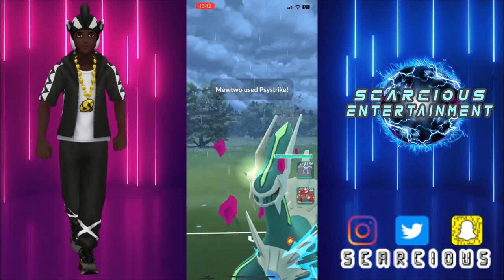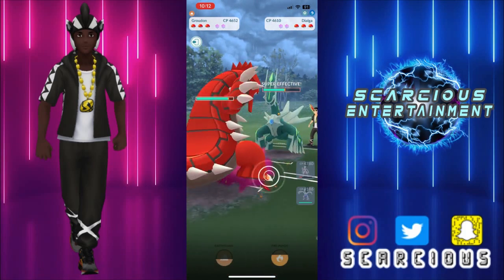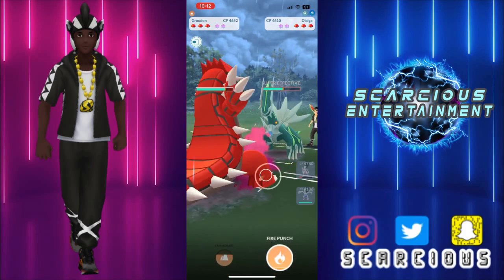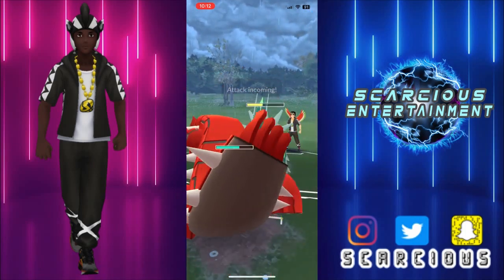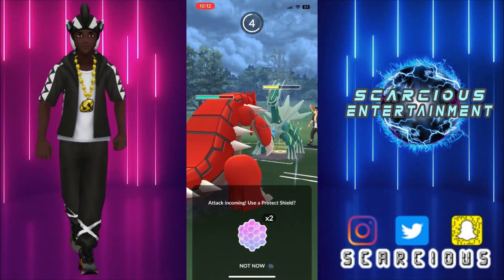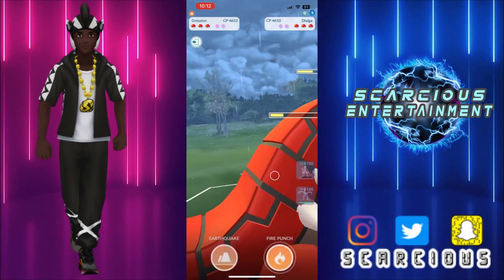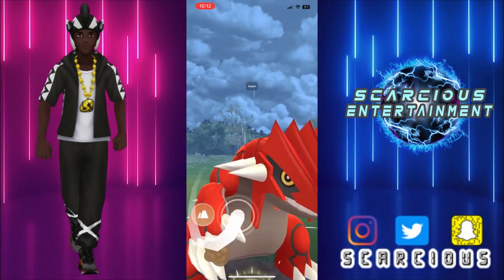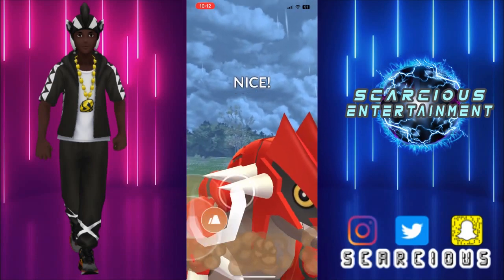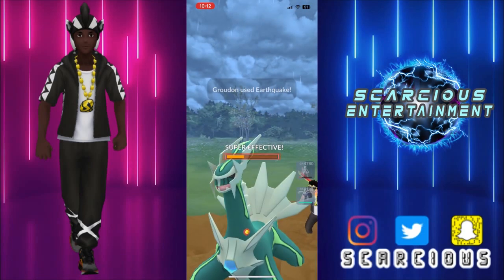Absolutely no problem. We come in with our Groudon now, building up. We're gonna offload the Earthquake in due course — we know this is just an Iron Head, we're gonna let that go. No problem at all. Groudon doesn't mind building up a bit more, then we offload the EQ. Feeling like — are they letting this go? Do they want to shield and let it go?